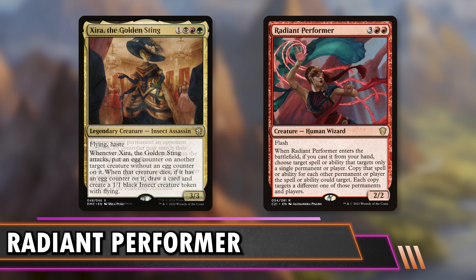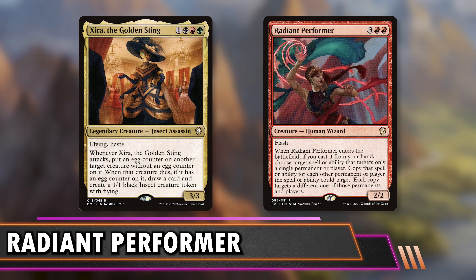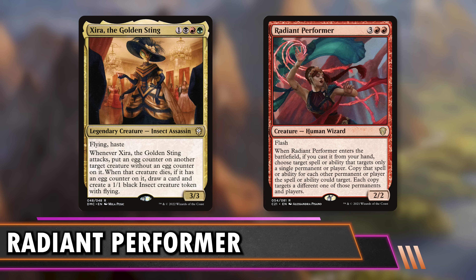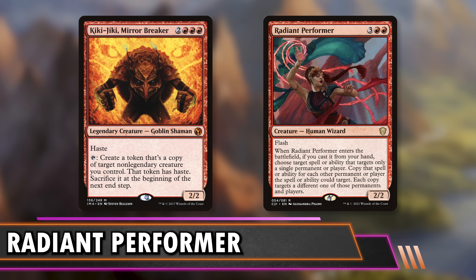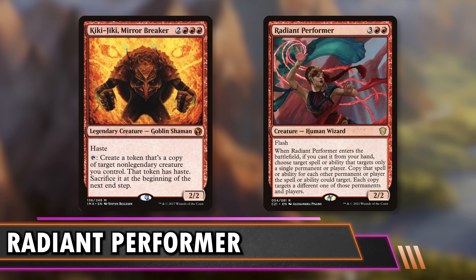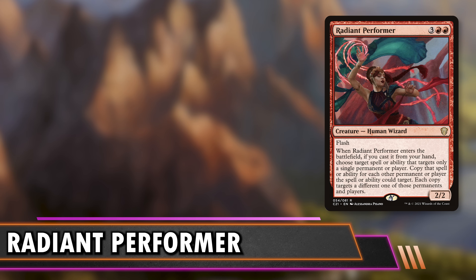We also have Xera, the Golden Sting, who attacks to put egg counters on something. And then when something with an egg counter dies, you get a card and a creature. This is radiated to all of your things — everything is eggs, everything is insects, dies into a bajillion cards. Board wipes, even if you have one, you're going to get a full fist of cards and a whole board out of it too. I also like Kiki-Jiki, Mirror Breaker — not to copy the Radiant Performer, you cannot do that. But to copy the Kiki-Jiki target: instead of making one copy of all your non-legendaries, make a copy of all of your non-legendaries, gigantic haste army, and kill somebody with it. Kiki-Jiki is powerful to begin with, but if you can copy everything you have, that's going to get out of hand so quickly. So let us know what your favorite build-around in this list is. If you're making any new decks with it, I definitely want to see them on Moxfield.